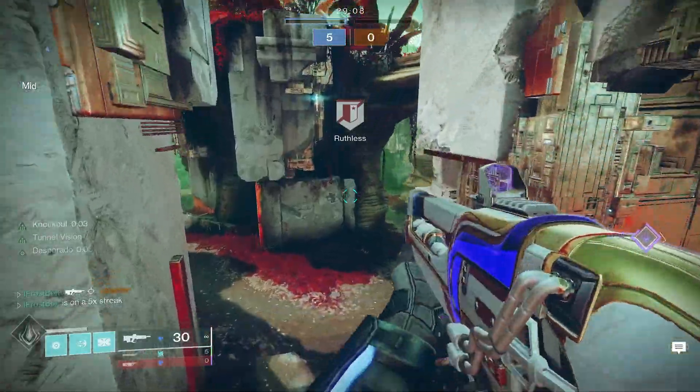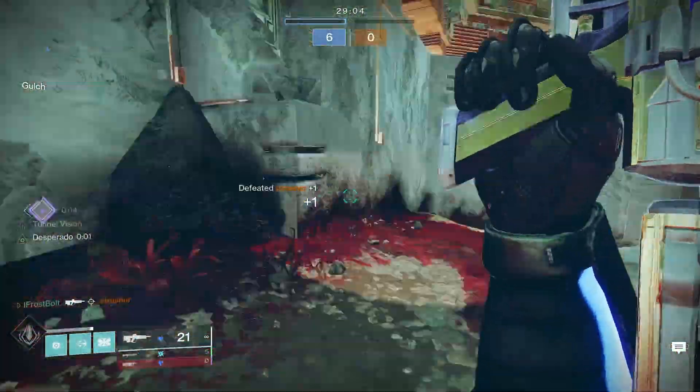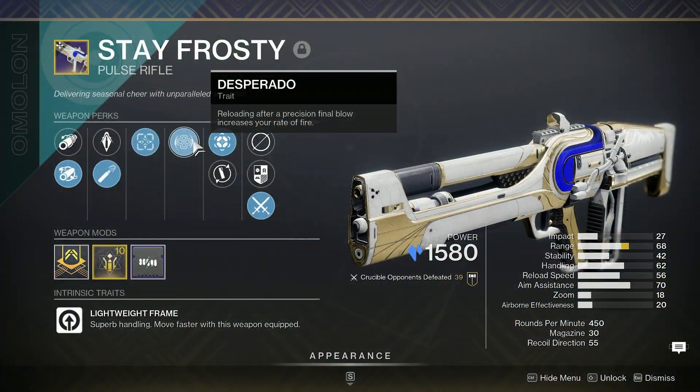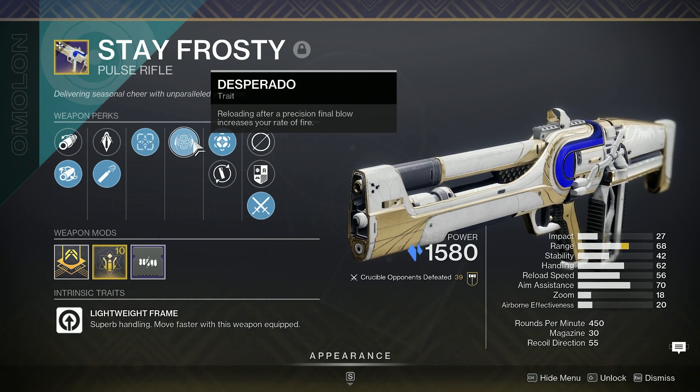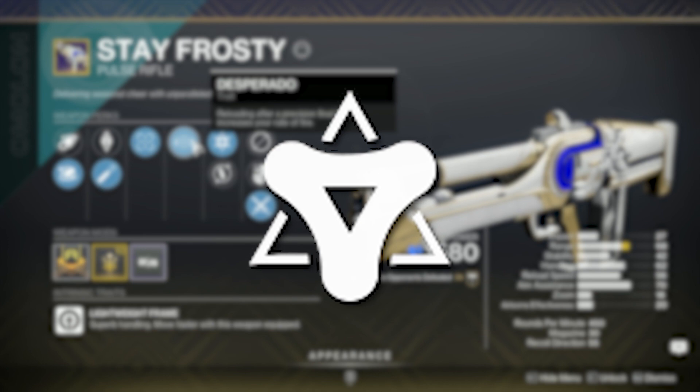When it comes to PvE, if you want to use the Full Auto mod and just slay ads as fast as possible, then you would enjoy Desperado. But you might also want Kill Clip because that bonus damage will help you mow down major targets — some of the beefier type of ads.